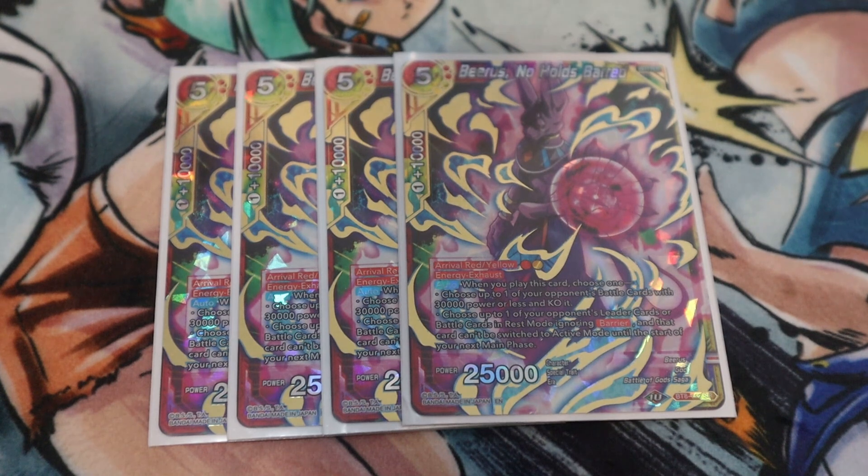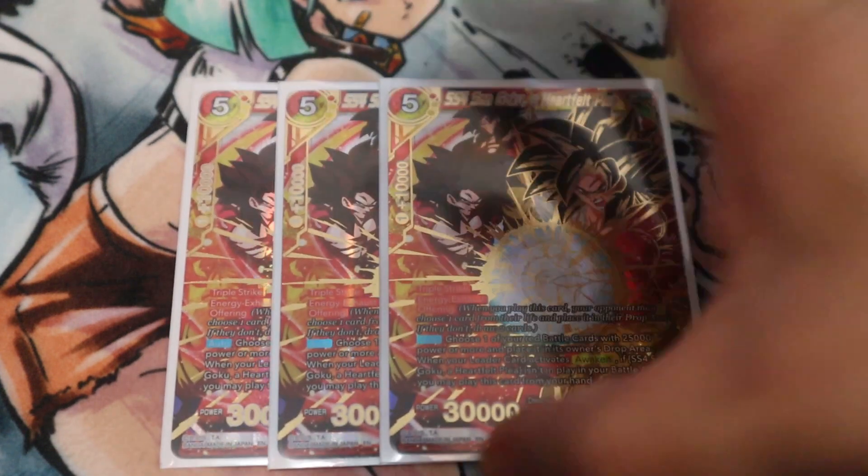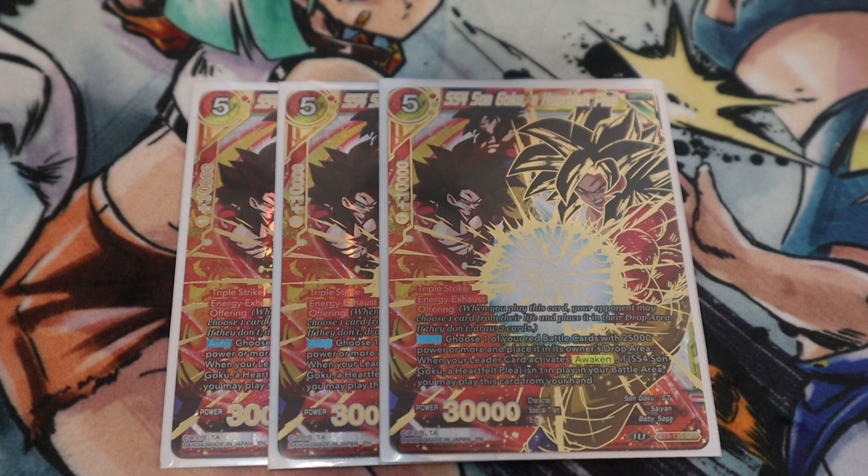Next is the arrival Beerus: No Plans, No Holds Barred. He's one of the better arrival cards in the game — he can pop a 30k power-or-less card and KO it. He can also choose up to one of your opponent's leader cards or battle cards in rest mode, ignoring barrier, and that card cannot be switched to active mode until the start of your next main phase. This is very strong against dual-attack cards that like to re-stand — a really powerful option for the right matchup.